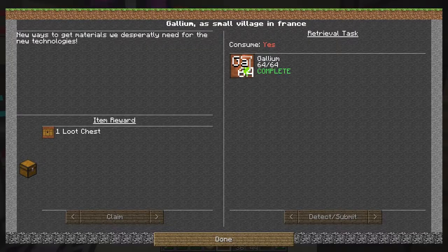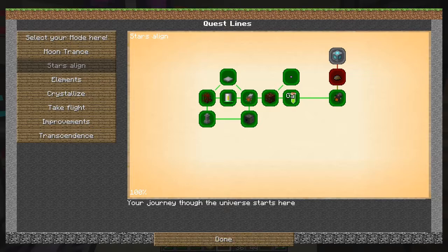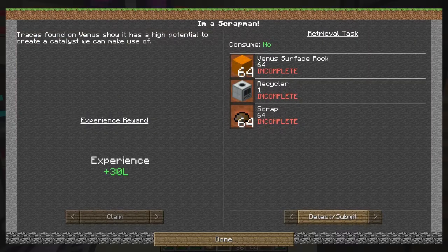Storage was a problem as you can see - these are already full. So let's have a look at what else we have on our quest line. We've got to get some scrap - interesting. Aha - Venus surface rock. No big deal. I've actually been throwing it away, and I don't know why we need it except to throw into the recycler.